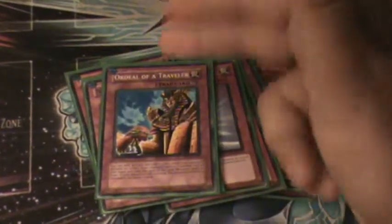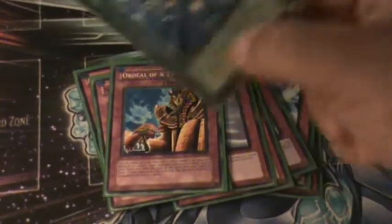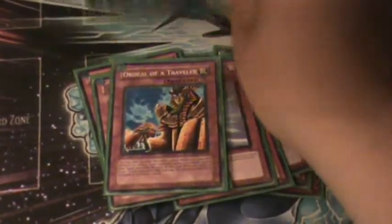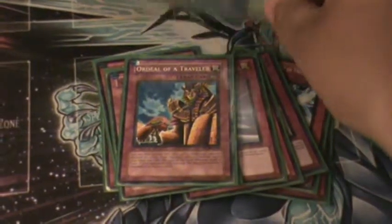Ordeal of a Traveler. It's a funny trap because if it works right — say you have like a spell in your hand and this card is the only thing on the field — you want to trick your opponent. He attacks, you ask 'what's this card?' He says 'Monster — it's too strong,' or 'Spell,' and boom — back to his hand.